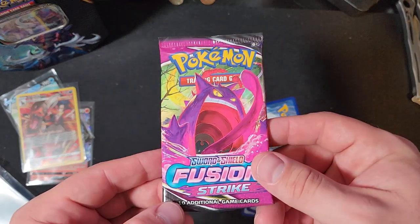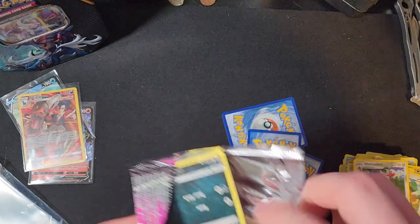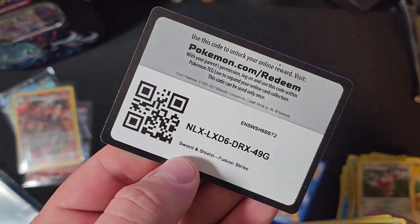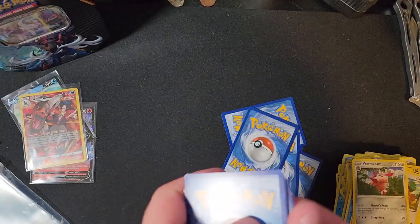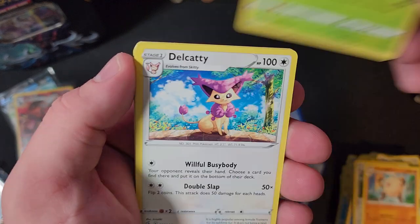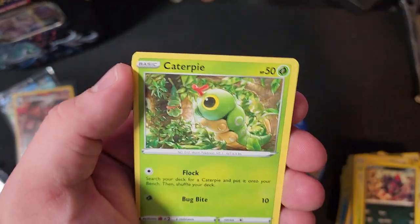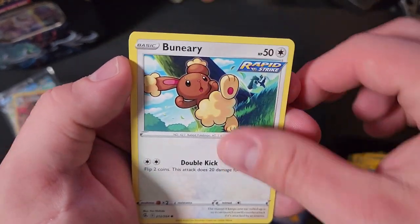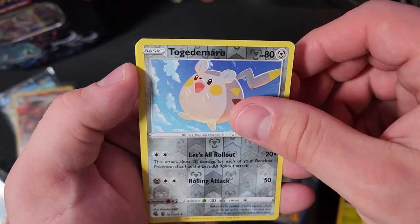And our final pack of the video — Fusion Strike. Code card, one, two, three. Let's see — can we get last pack magic? Fusion Strike gonna pay us off today? Come on, caterpie! Toadmaru... and our final card of the video is a Meloetta.